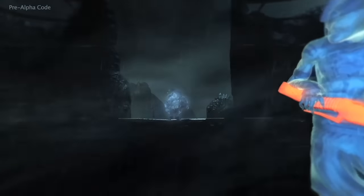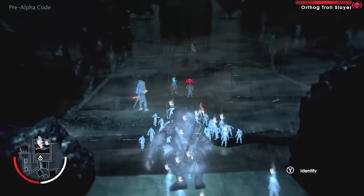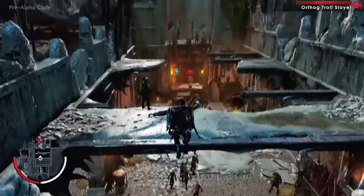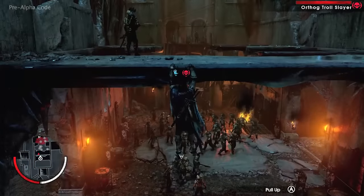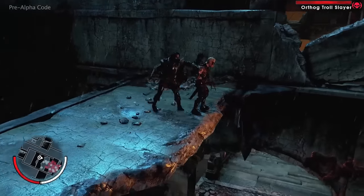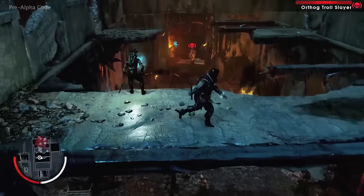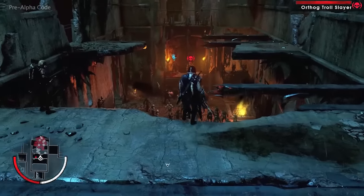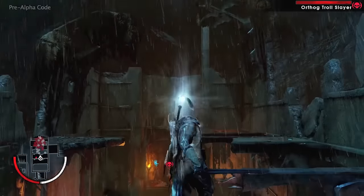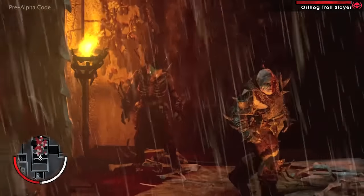Since Talion now dominates Ratbag, he also controls his followers, allowing Talion to build his forces behind enemy lines. For additional fire support, Talion is going to dominate this archer. Each follower can be triggered individually as part of a more tactical approach, or all at once to cause infighting and chaos. Distraction set — so Talion can finish off when Ratbag starts.